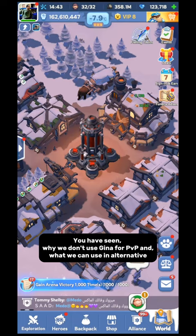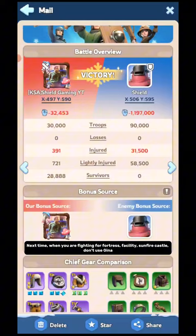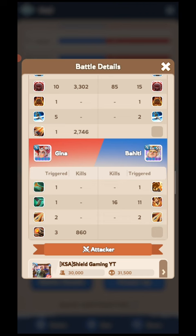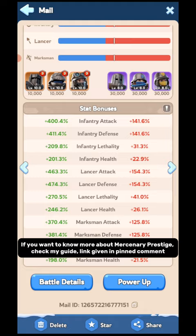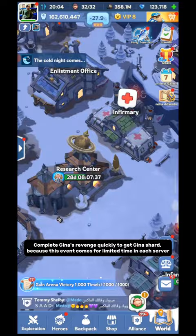You have seen why we don't use Gina for PvP and what we can use as an alternative. Next time when you are fighting for Fortress, Facility, or Sunfire Castle, don't use Gina — except you can use Gina for Fortress only the first time if you want to get the first-capture reward, because Gina has marching speed and can be effective for that task. Complete Gina's Revenge quickly to get Gina Shards, because this event comes for a limited time in each server. That is all for this video — to watch more, subscribe.